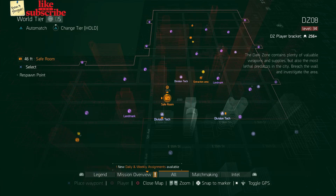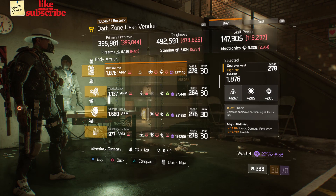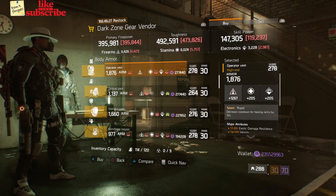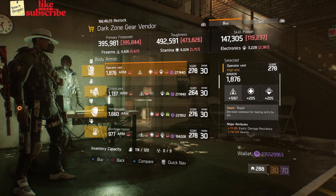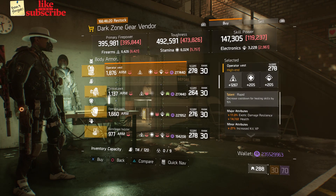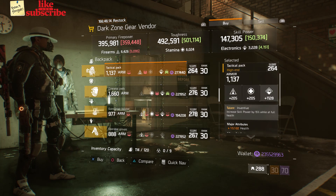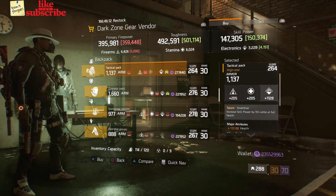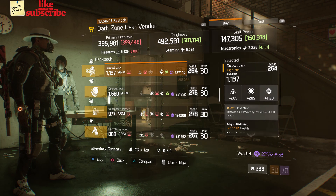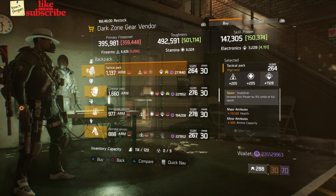For our next gear items, you want to head over to the DZ-8 Safe Room. Here the Dark Zone gear vendor has an Operator Vest with the talent Rapid on there. It has a gear score of 278, armor of 1,876, rolled for firearms 1,267. The attributes has Exotic Damage Resilience, Health, and Increased Kill XP. Also here we got a Tactical Pack with the talent Inventive on there. It has a gear score of 264, armor of 1,137, rolled for electronics 1,128. The attributes has Health and Ammo Capacity.